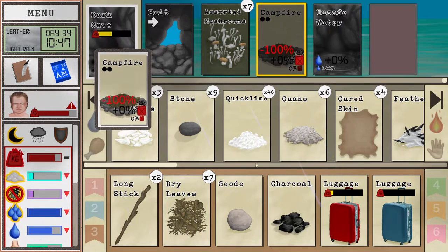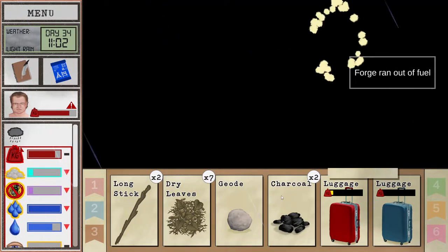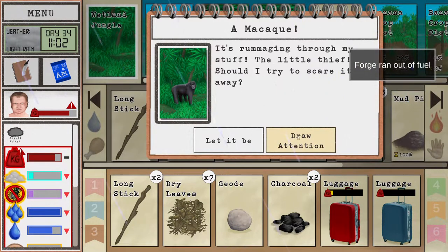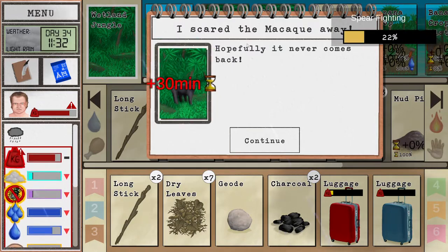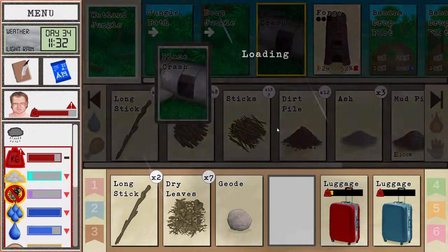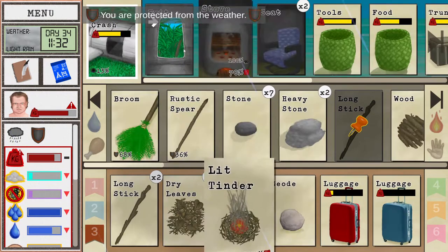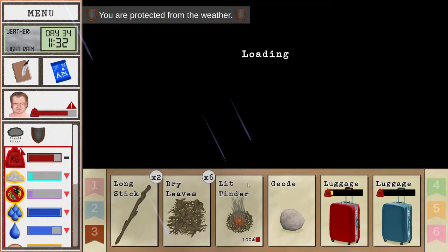I can grab another one here. This is really good for kilns and stuff. Let's fuel the monkey — I kind of messed up here. It's really good for the forge as well — look at that, 26% at once. We messed up so we lost one thing there, but that's okay, we have more.